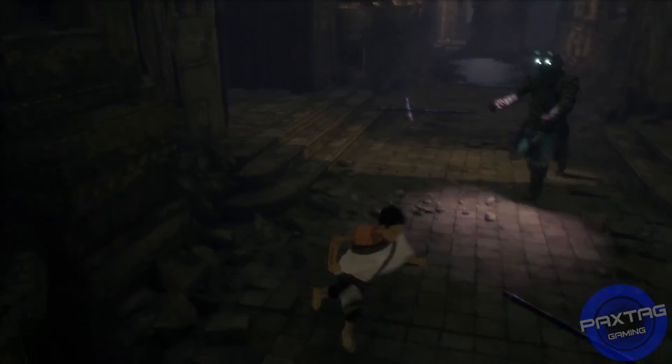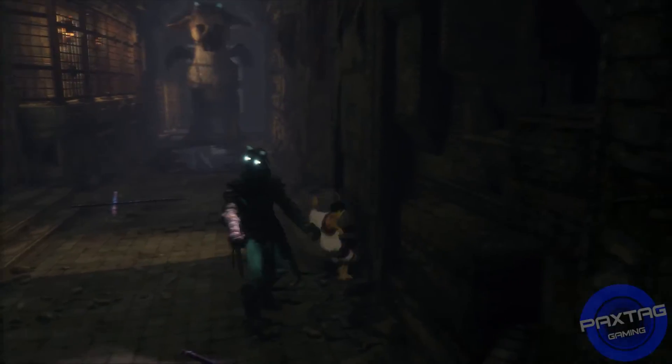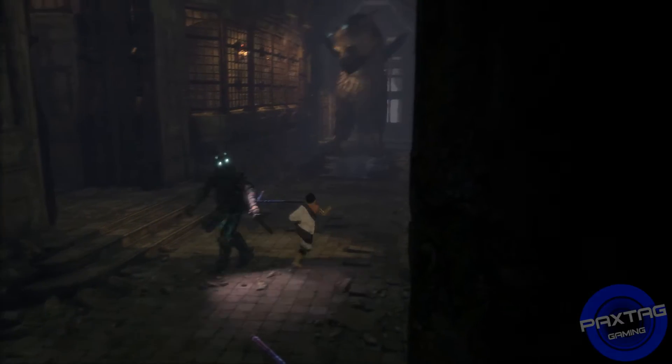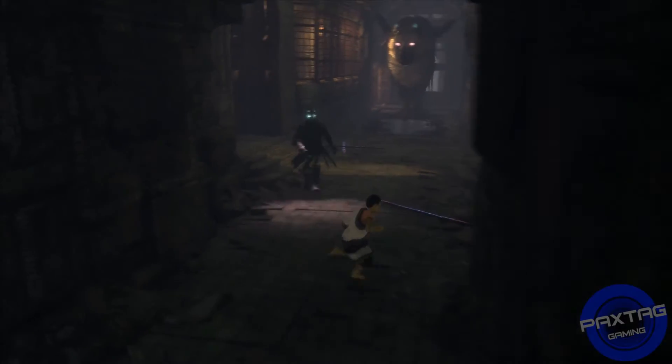This is the part of the game where your guardian's tail gets stuck in the gate, so he is essentially no help to you whatsoever — which is good in this situation. It's you versus this armored suit.